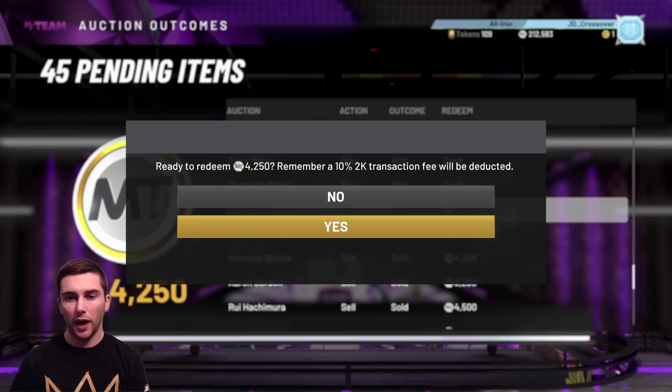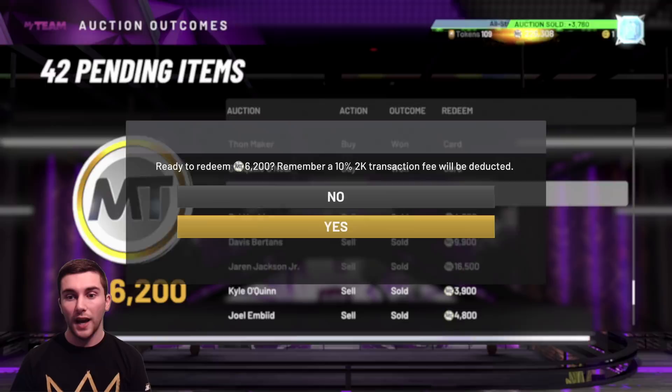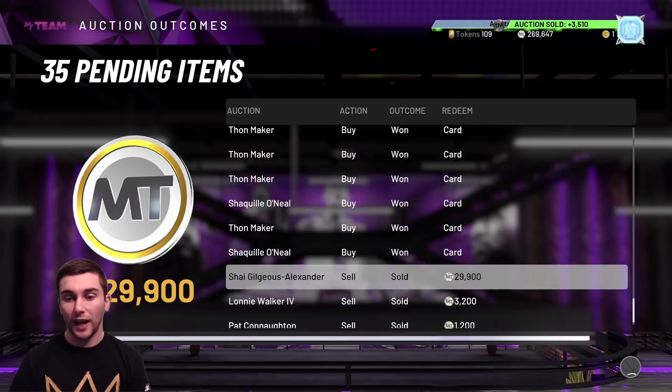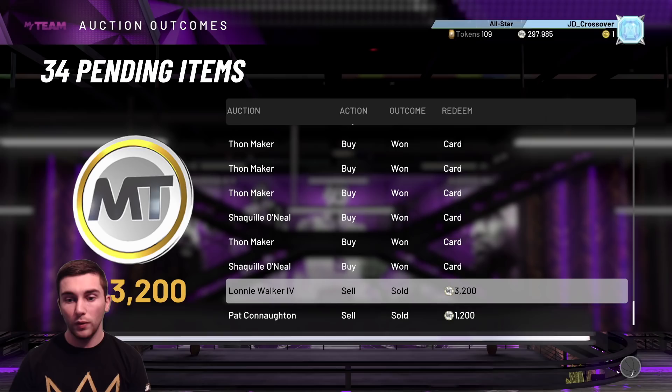We sold off Heat Check cards — Matisse Thybulle, Al Horford — and then players from the Moments of the Week set. Frank Kaminski III was a Sapphire, sold for 6.8k. Bjelica was a Ruby at 4.2k. Aaron Gordon and Rui Hachimura, both Ruby cards, selling for a lot. Davis Bertans was an Amethyst, so was Jaren Jackson Jr. Going back to the Heat Check set for the 76ers, Embiid going for nearly 5k, and Shai Gilgeous-Alexander sold for 30k — he had a Diamond 3-point shoe on him, which is why he sold for a bit more.